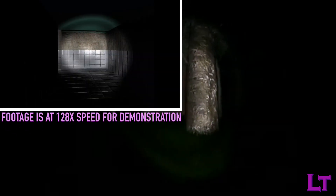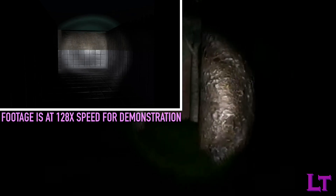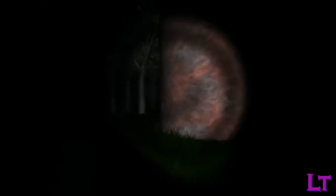Outside of the controls and instructions, there are two key factors to keep in mind whilst playing. Firstly, the flashlight has a limited battery life of approximately 15 minutes before dying out, with it becoming dimmer as it reaches the end of its life. Because of this, you should turn it off when it is not needed and conserve its longevity for when it is actually needed in critical situations.